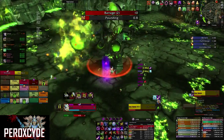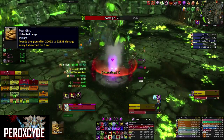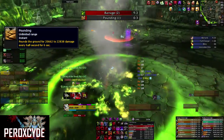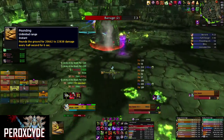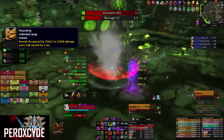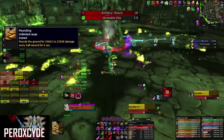Throughout phase 1, Iron Reaver will also perform the ability called Pounding. This deals massive raid-wide damage for 6 seconds, ticking every half a second. Make sure you use a healing cooldown during this time. Any player with a debuff from Unstable Orb or Immolation will need special attention for healing.